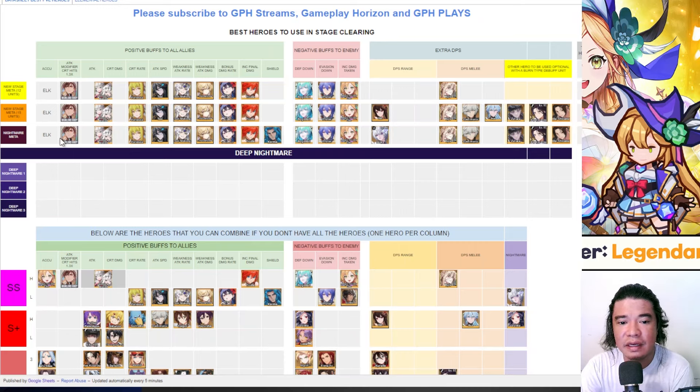On the nightmare stage, the same heroes are used but I've included Karma for the shield, since nightmare bosses are quite difficult to tank. I also removed Rin and replaced her with Medea. DPS would be Kyle and Gabimaru — Gabimaru is the best burn-type unit currently in the game. If you don't have a strong Gabimaru, you can replace him with Zahara, Yuen Jung, or Maishina Ru.